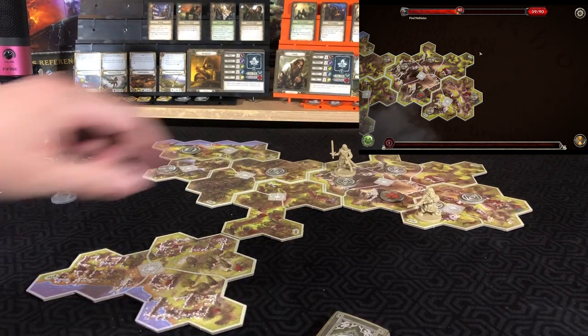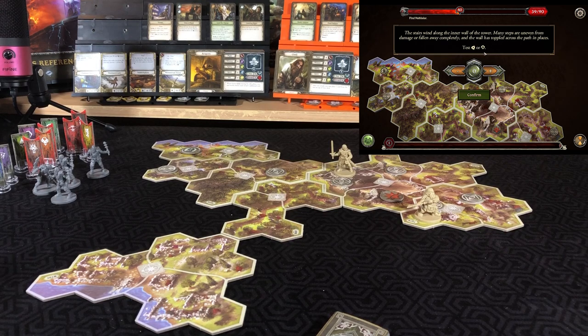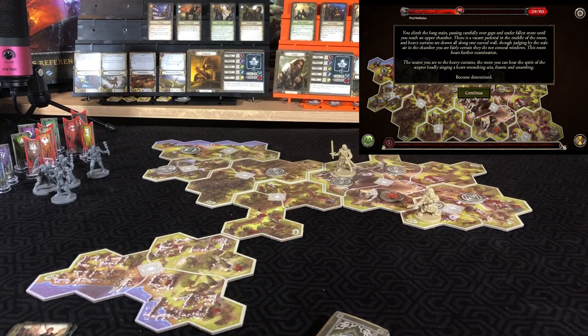Starting with Aragorn interacting with his search token, continuing up the stairs — testing agility or wit, looking at three cards. We have one success; spinning an inspiration to get two. 'Climb the long stairs, passing carefully over gaps and under fallen stone until you reach the upper chamber. There's a vacant pedestal in the middle of the room and heavy curtains drawn along one curved wall. Though judging by the stale air, they do not conceal windows. The nearer you are to the heavy curtains, the more you can hear the scepter loudly singing a heartwrenching aria — frantic and unsettling. Become determined.'